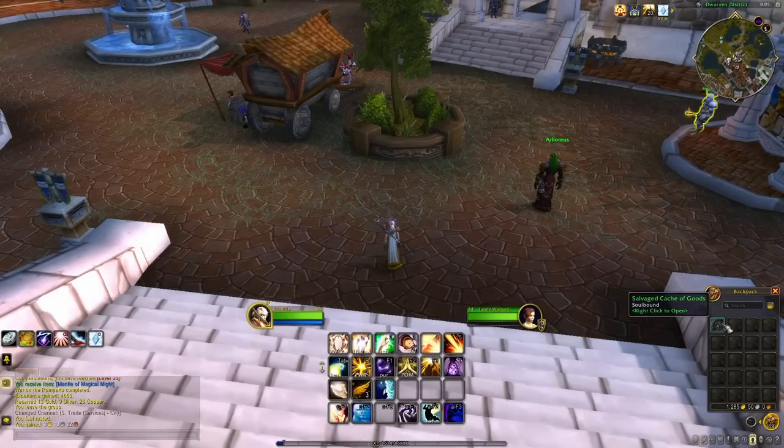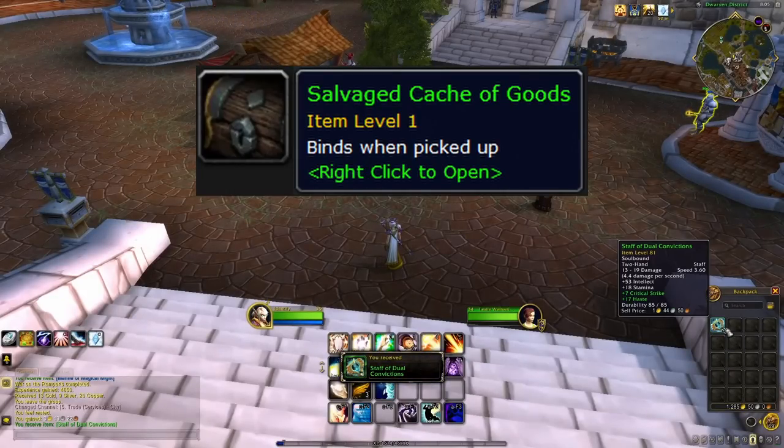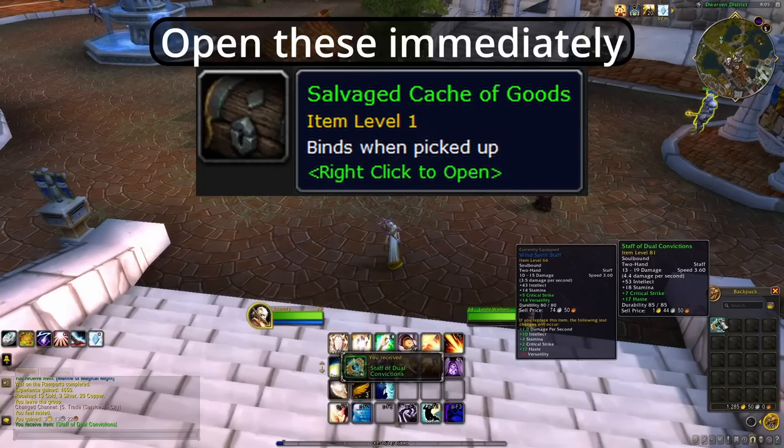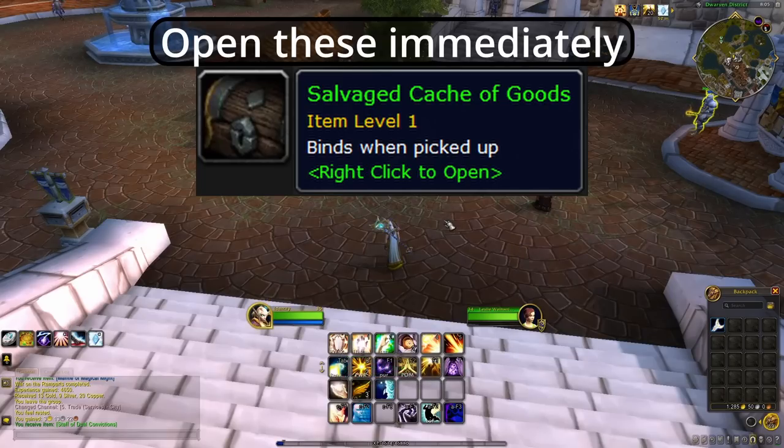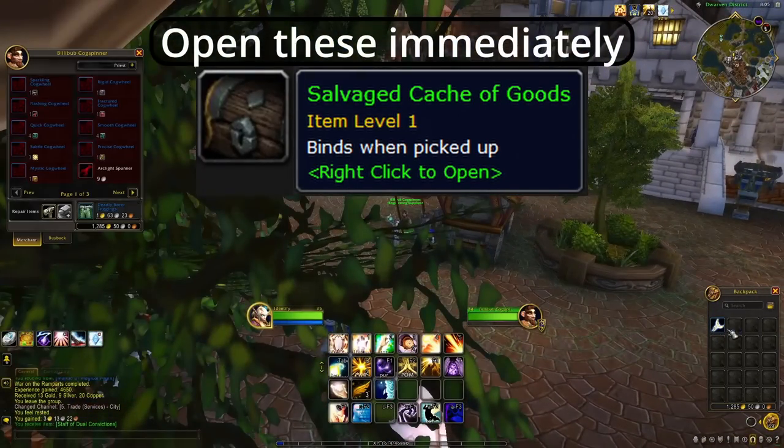At level 30, you will also start getting a Salvaged Cache of Goods for each random. These are similar to the Satchel of Helpful Goods, but after all my testing they appear to scale when you get them and not when you open them, so don't bother saving these — just open them immediately. You can switch between the expansions to get different dungeons, which is nice if you keep getting the same ones. At least Burning Crusade, Wrath, and Mists of Pandaria will have quests in the dungeons that grant gear in addition to giving Satchels, though they may look a little different.